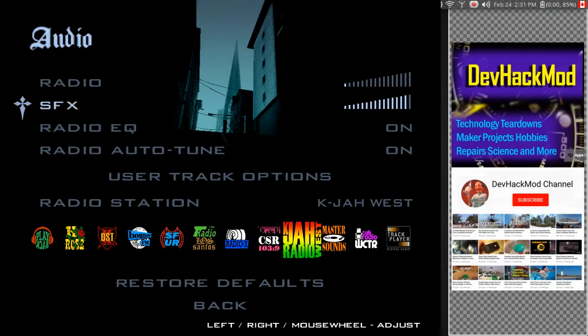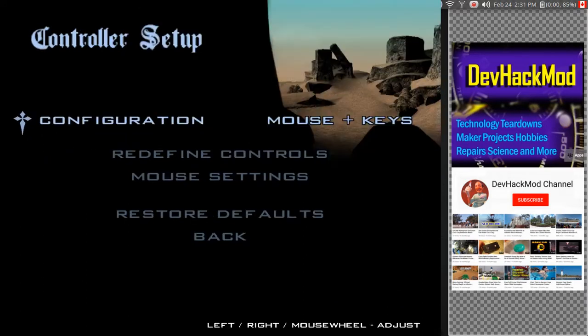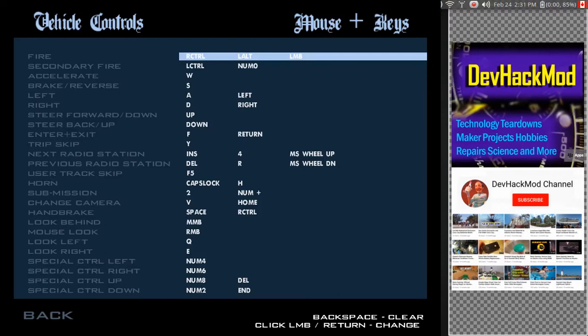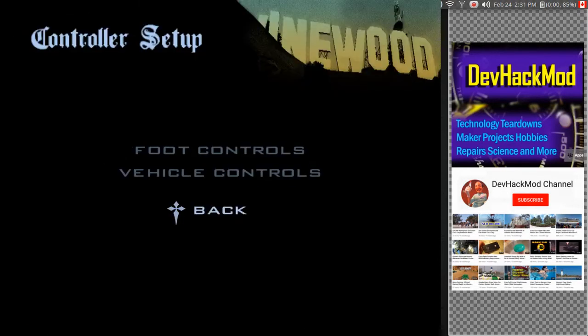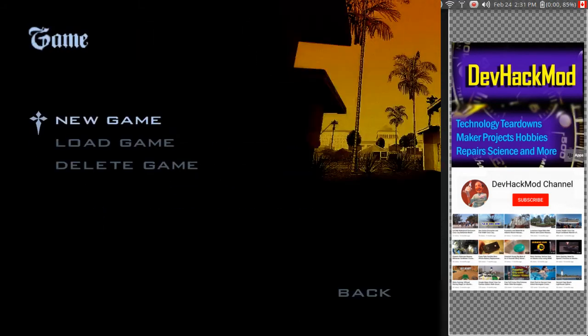I'll lower the radio and sound effects. Let's go back. Just to remind ourselves of the controls — vehicle controls, foot controls. So to aim, what do you press to aim? Delete. Crouch. Tab is action. You have to learn a lot of controls. Let's play — start game, let's do a new game here.